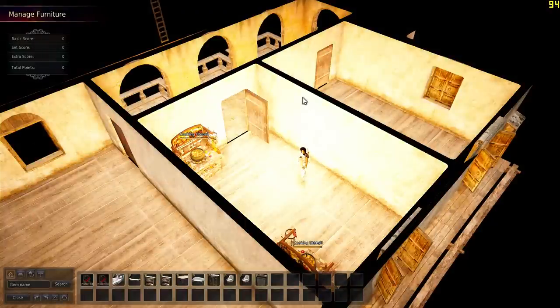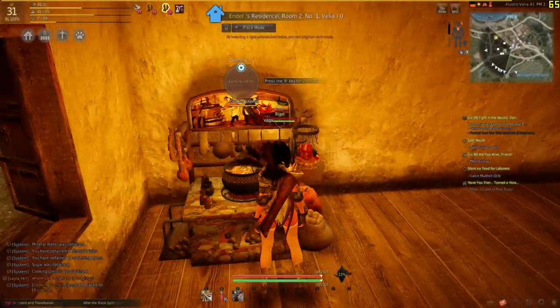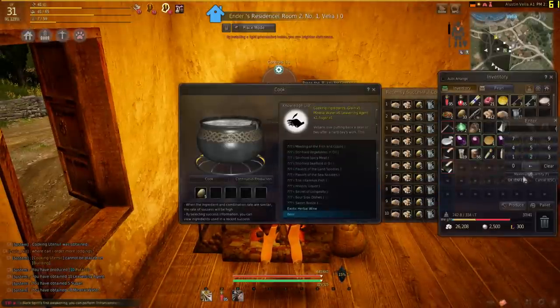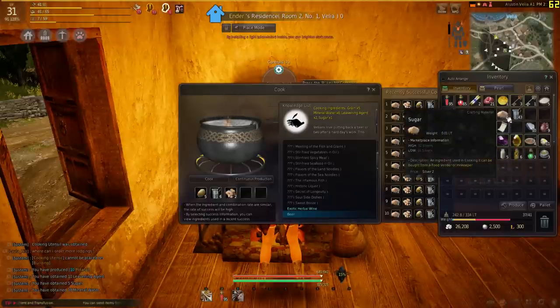Exit the place mode by pressing escape. Now, interact with the cooking utensil to start making beer. Add these ingredients to the utensil by right clicking them: five potatoes, six mineral water, two leavening agents and one sugar.